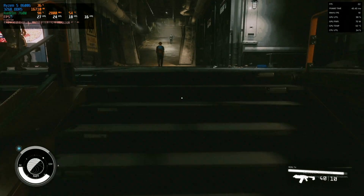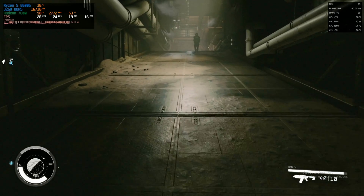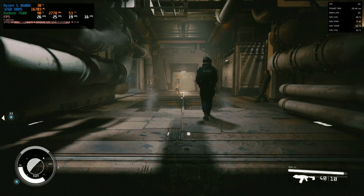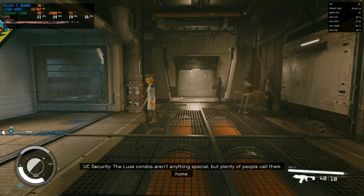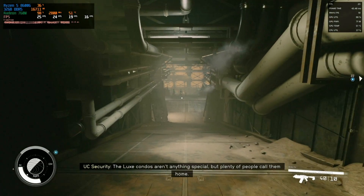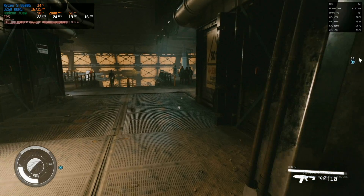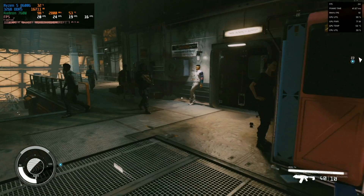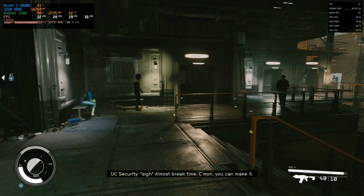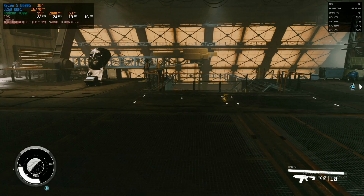Enabling FSR3 on its own hasn't actually done anything significant. The Radeon overlay in the corner is currently getting an average of around 22 frames per second, with the MSI one getting a very similar result of 23 to 24 — so they're pretty much in line. We also have a frame time of around 40, shown on both overlays. The real issue here isn't the average FPS — it's those 1% lows. We have a 1% low of 19, which is why we're getting a lot of stuttering and things are just not smooth at all.